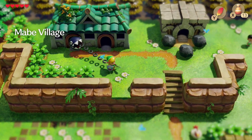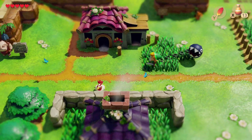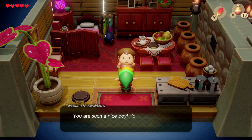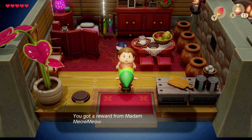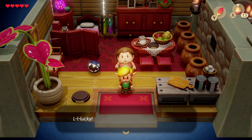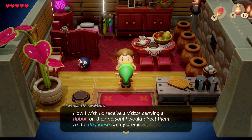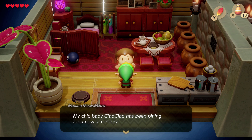Next order of business is we are going to take Bow Wow back and trade the ribbon for something else. Madam Meow Meow says: "Oh, I really appreciate what you did for my poor precious Bow Wow. You are such a nice boy, how can I ever repay you?" She gives you a smooch — that's just what I wanted, a kiss from a middle-aged lady when I'm clearly a child. Then Madam Meow Meow says: "How I wish I'd received a visitor carrying a ribbon — I would direct them to the doghouse. My baby Chow Chow has been pining for a new accessory."